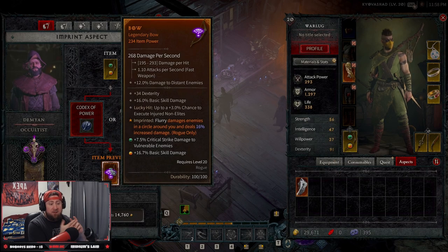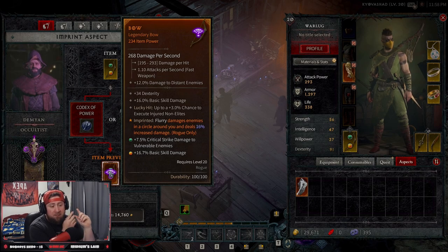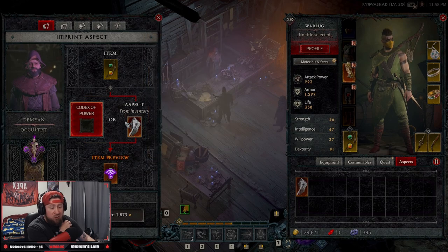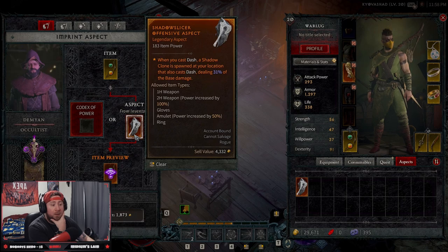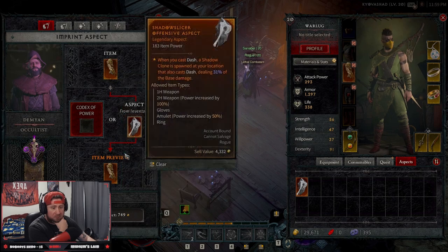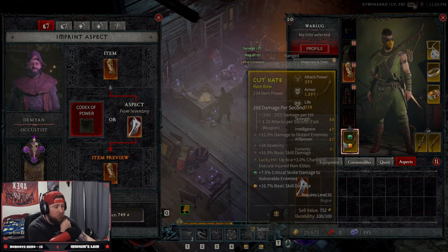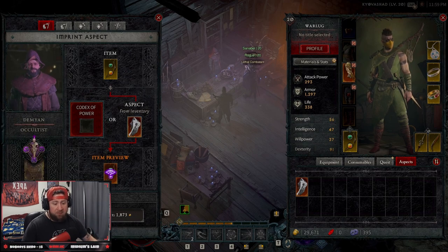You still have the same properties - the lucky hit is still there - but now it shows your imprinted power on there. Or you could remove the current one and put the Dash aspect on here instead. You can't have both at the same time. Adding it on a two-handed weapon means power is increased by 100%. It uses veiled crystals plus money to craft it on there, and veiled crystals are very hard to get right now in Diablo 4, so be very wary about how often you use these.